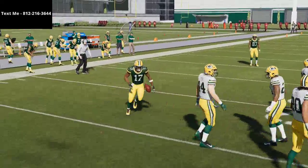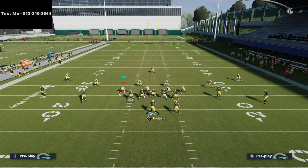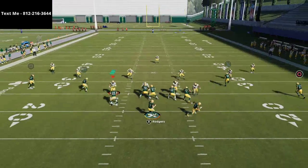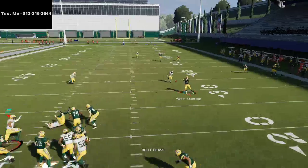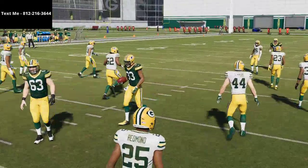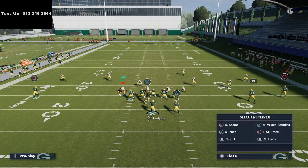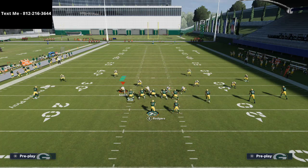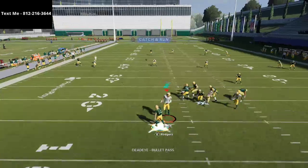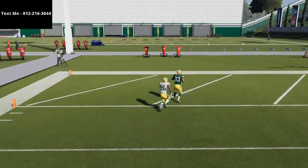Now I can hit this curl route in the pocket window. One thing to be aware of is that this becomes more of a traditional cover three defense, which means I should be able to run standard cover three beaters on the right side — out of the mesh concept or other concepts I like to run, for example fade stops with an out route. If you have a Davante Adams with route technician or route apprentice, you can put him on a route and you'll see it come open wide, as shown right here from Gun Trips.